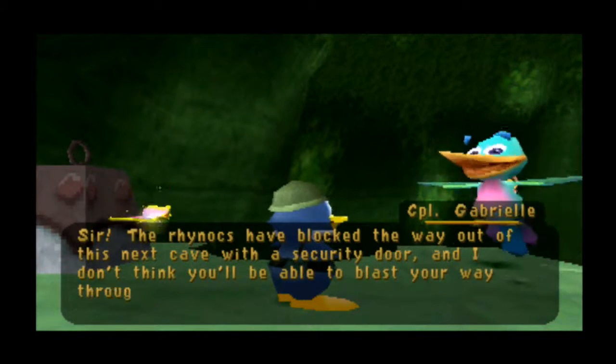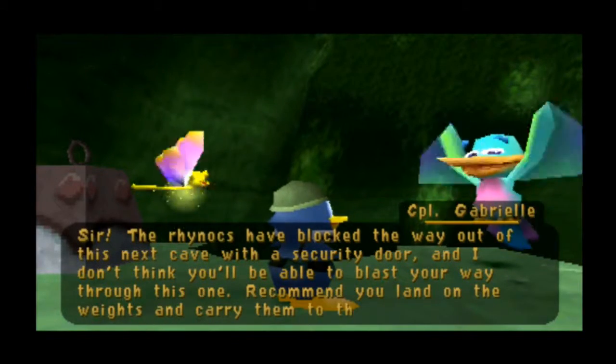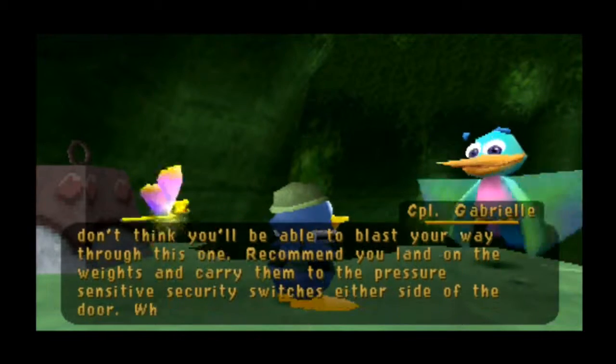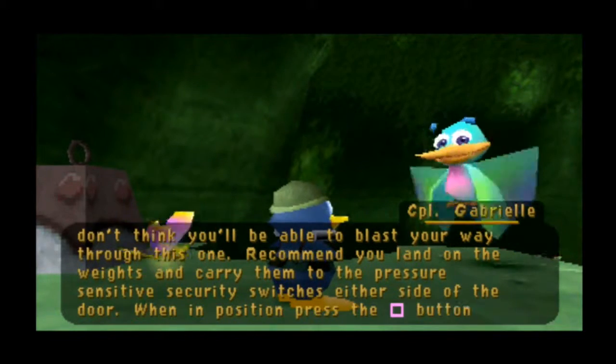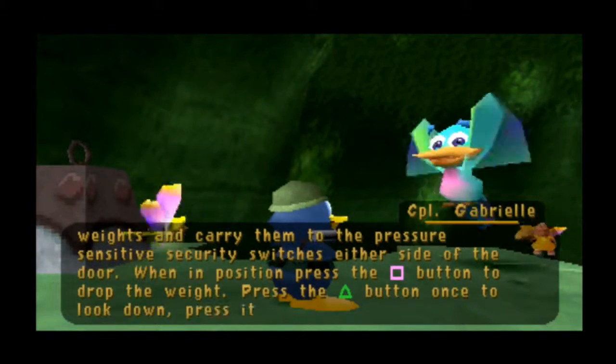Recommend you land on the weights and carry them to the pressure-sensitive security switches either side of the door. When in position, press the square button to drop the weight. Press the triangle button once to look down. Press it again to look up, sir.